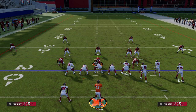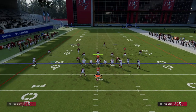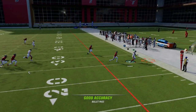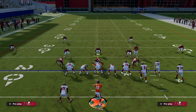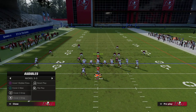I showed you cover four hard flat — now I'll show you cover two hard flat. Same basic thing: this hard flat looks like he's going to play it, but you can throw that with an outside pass lead and get six to seven yards. It's really good for keeping your offense on schedule.